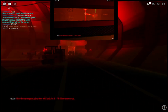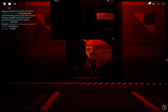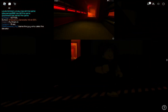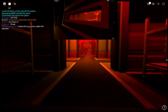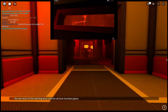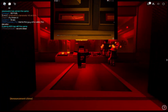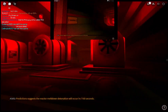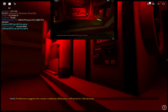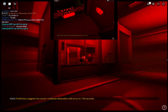Area 15 — T-minus 15 seconds. Emergency bunker doors locked. The region suggests the reactor meltdown detonation will occur in T-minus 60 seconds.